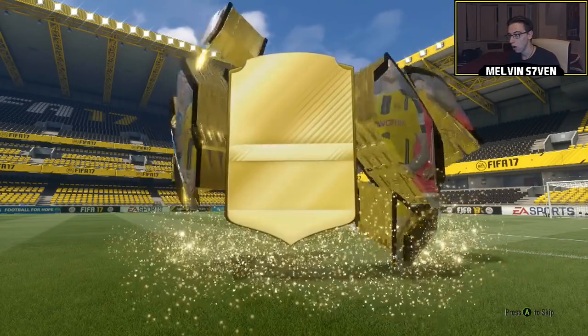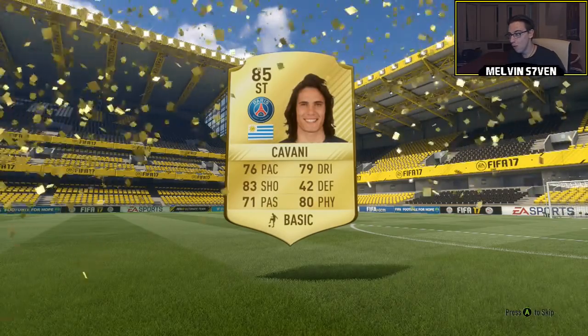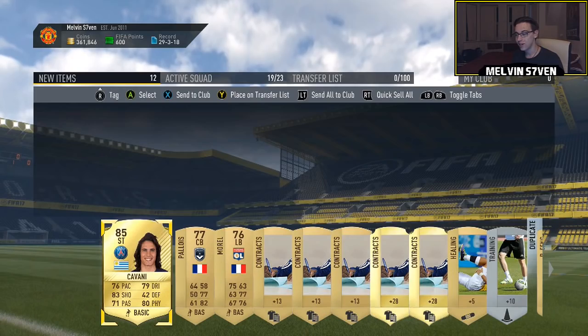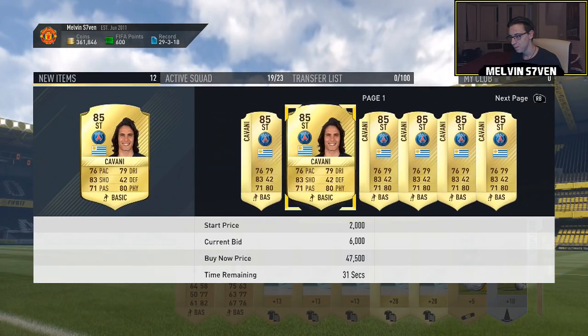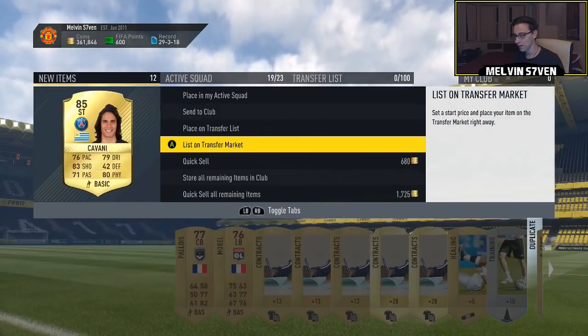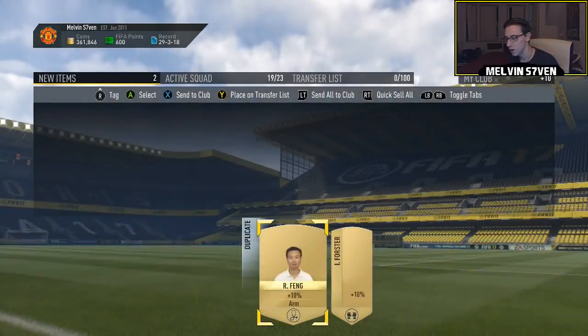Last League One pack and then the 15k — what are we going to get in this? Oh, this seems like a high rated player... Edison Cavani! In this 15k pack — that is ridiculous, that's the highest rated striker I've packed. What does he go for? About 10k roughly. I'll take that — that is a terrific pull, I'm very happy with that.